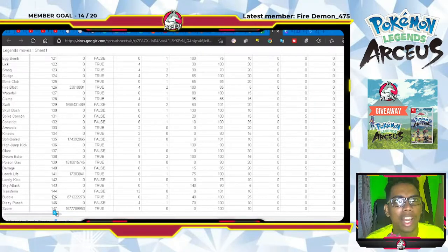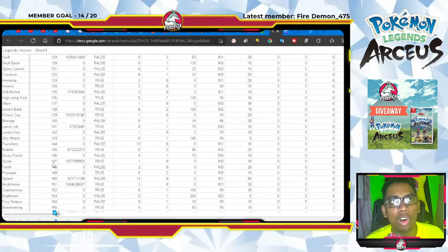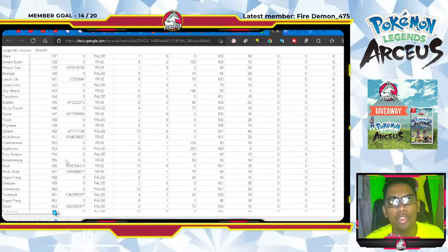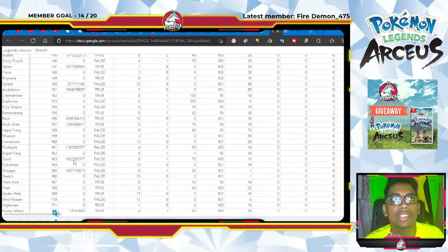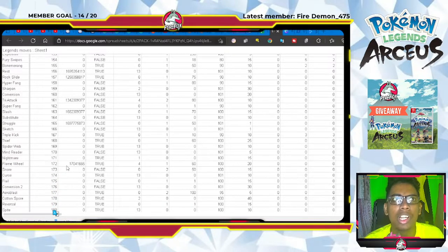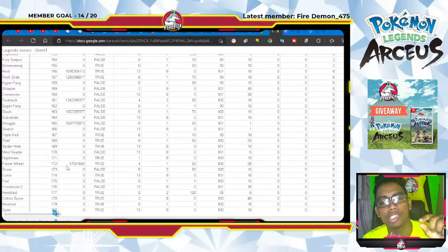Quick Attack, Teleport, Mimic, Recover, Focus Energy, Self-Destruct, Fire Blast, Swift, Soft-Boiled, Poison Gas, Leech Life, Bubble, Spore — that very annoying move — Splash, Acid Armor, Rest, and Rock Slide.